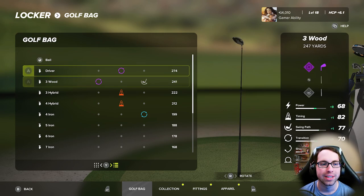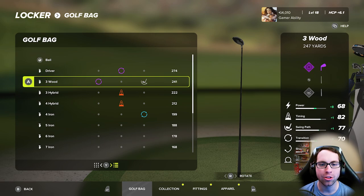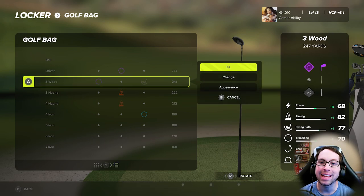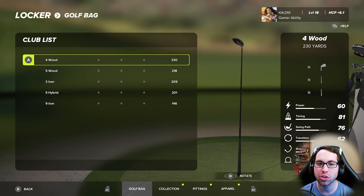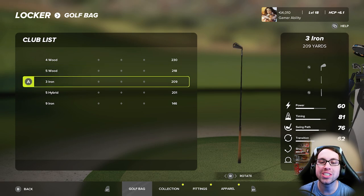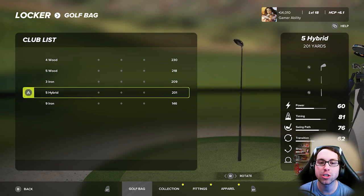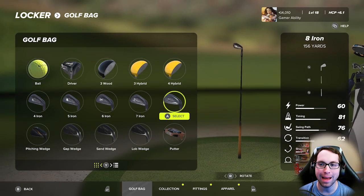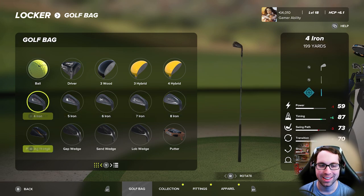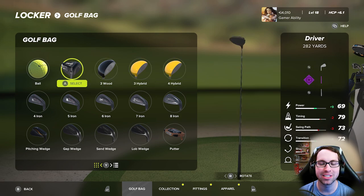You can edit the clubs from this section. For example, the distance between my three wood and three hybrid is about 20 yards. If I wanted a little bit less distance between them, I can click on the three wood and hit Change — this is where you take clubs out of your bag and put clubs in. I could switch to a four wood, and you can see all the clubs not in your bag. You can take out your nine iron, which is what I did because I like my gap between my eight iron and pitching wedge.